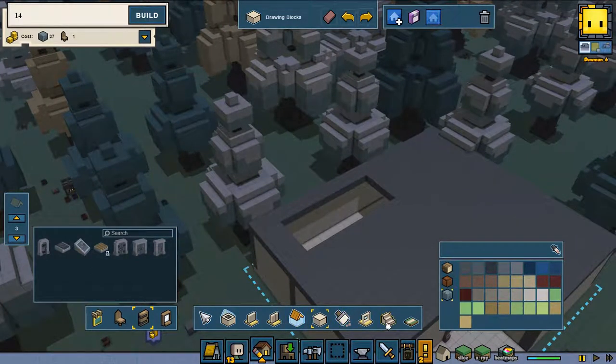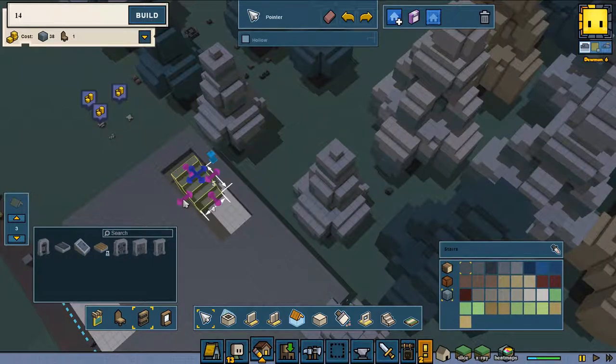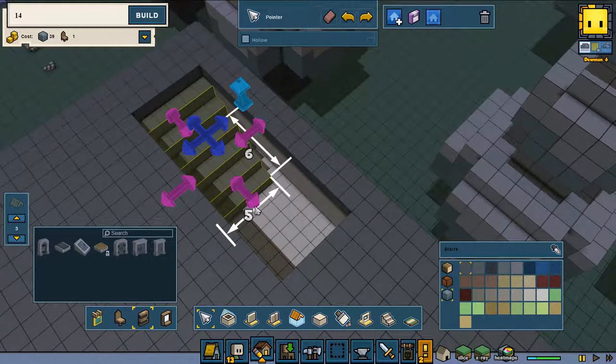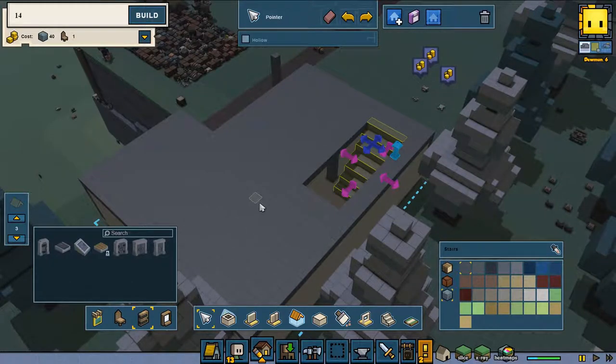Now the last thing we need to do is put in the stairs. I want the stairs to be a little bit wider and also a little bit larger — that way it's going to work perfectly.